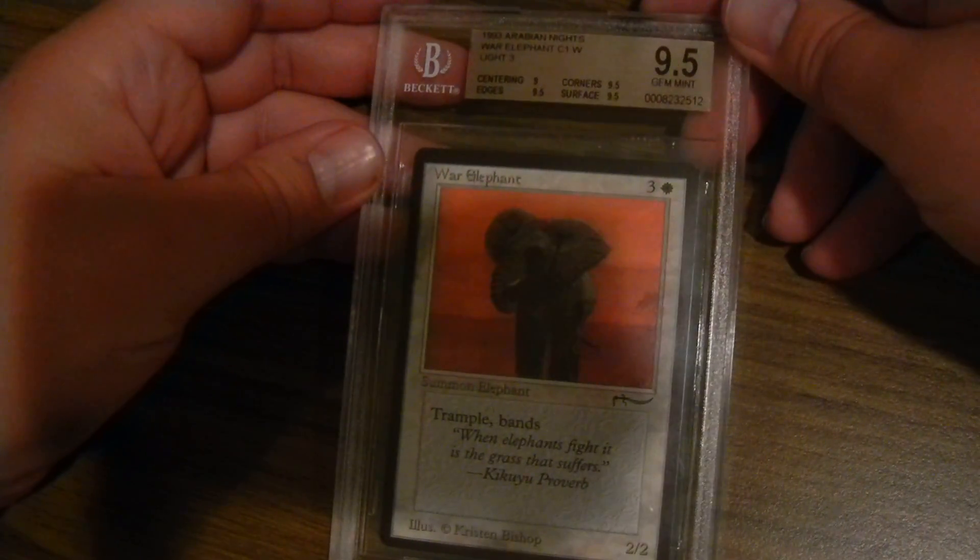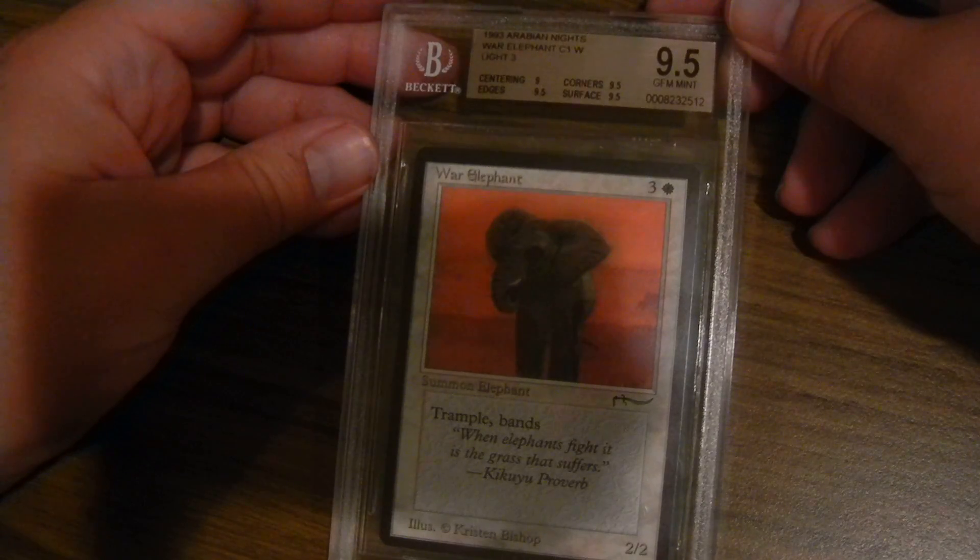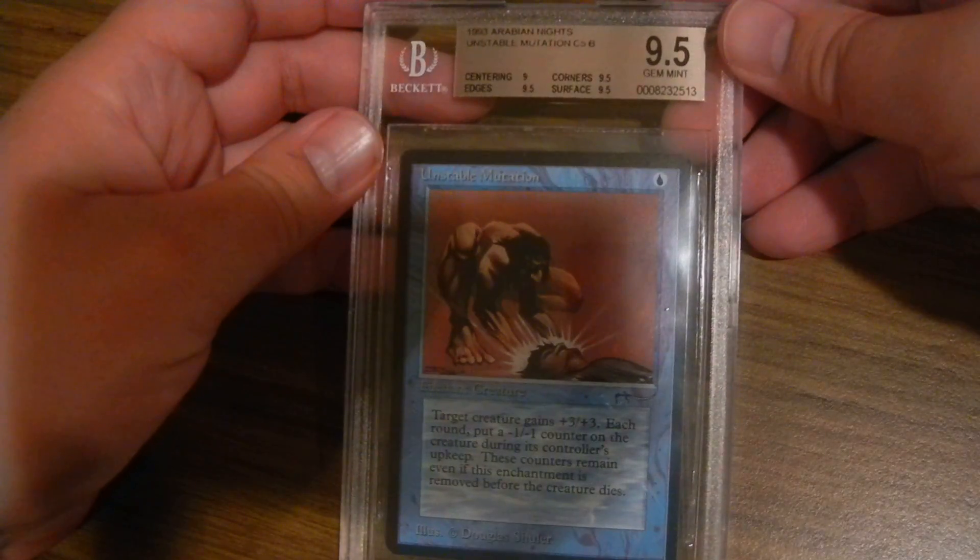War Elephant: centering 9, everything else 9.5. Unstable Mutation: centering 9, everything else 9.5.